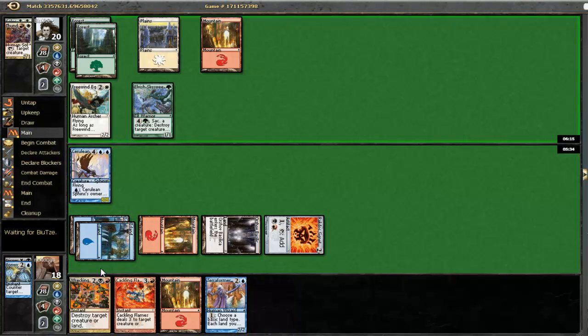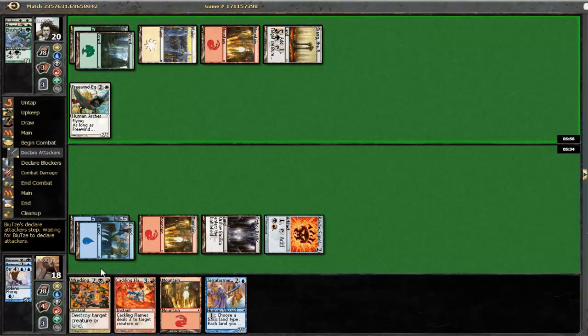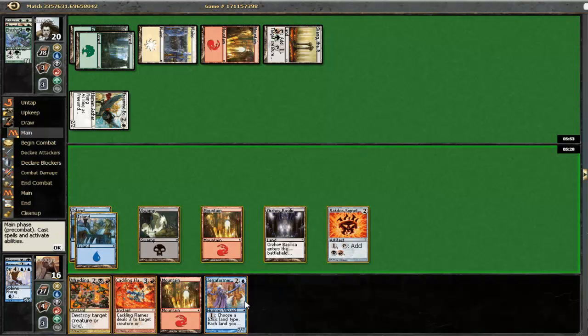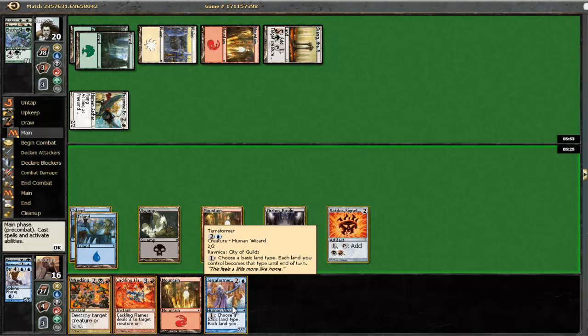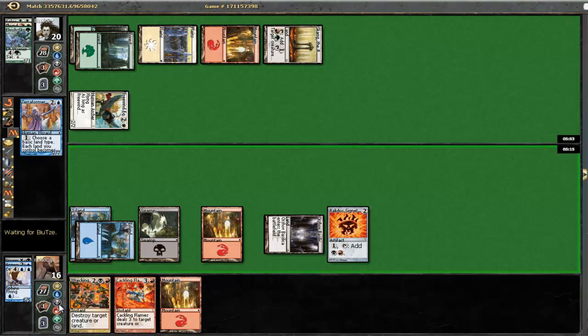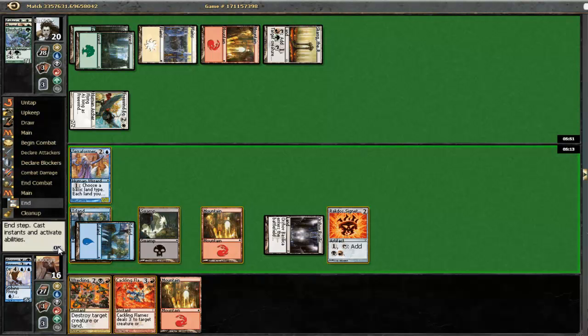Let's see if he doesn't draw into a land here. Alright, apparently he didn't - which is awesome for us. So now we can actually untap and - oh, he did. Alright, so he's going to sacrifice this guy to kill our Sphinx. That's unfortunate, but I think it was a shot worth taking there. Let's play a Terraformer and - if he has the combat trick, he can get us with Cackling Flames, which means it's probably better for me to actually play the Wrecking Ball there.